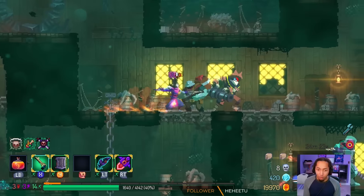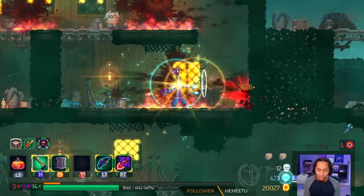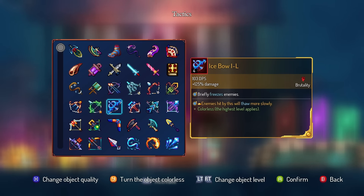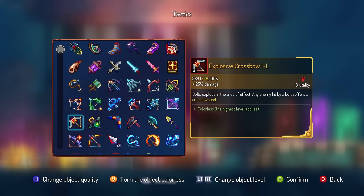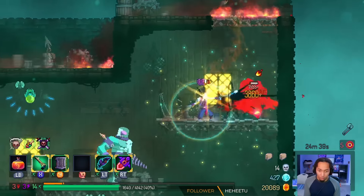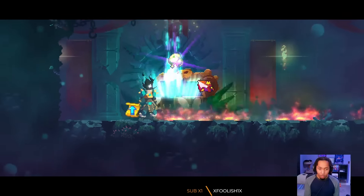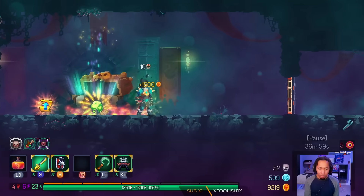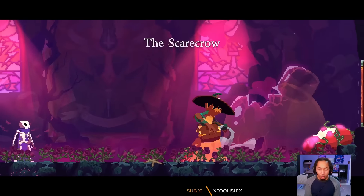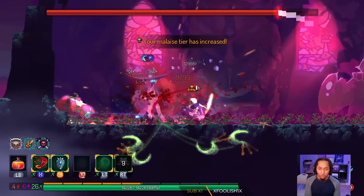Many of these have been updated, so if you saw my old video on top Legendaries in Dead Cells, a lot of these have been changed. I should also mention there are 189 Legendaries we're gonna look at right now. We're gonna blast through each one and give you a quick rating and move on to the next. I'll have timestamps in the video that are alphabetical, so you'll be able to go to a specific section to see a weapon that you like. This list is purely subjective. In my opinion, you should try every Legendary out at least one time to get a feel on how good it is.